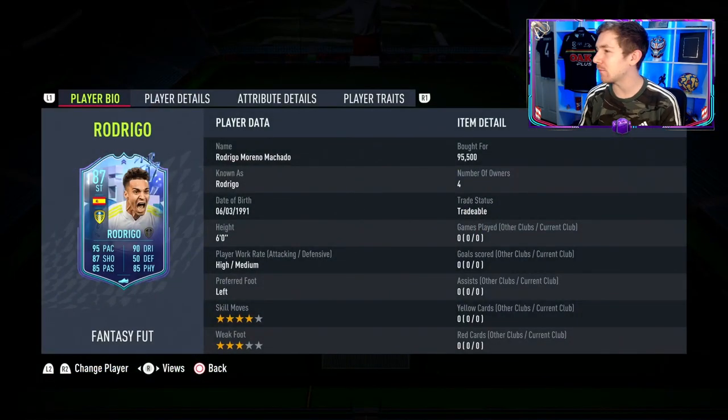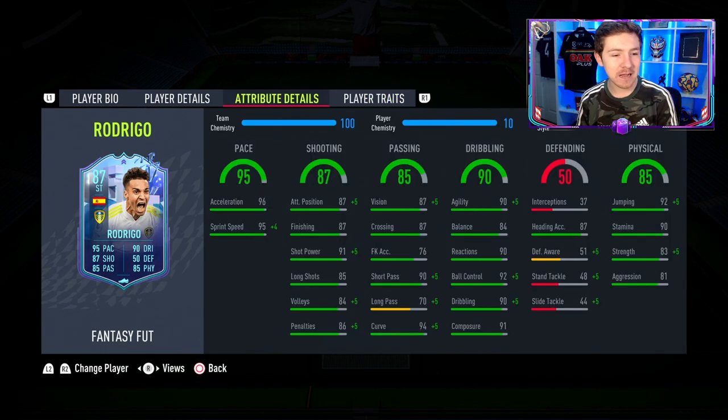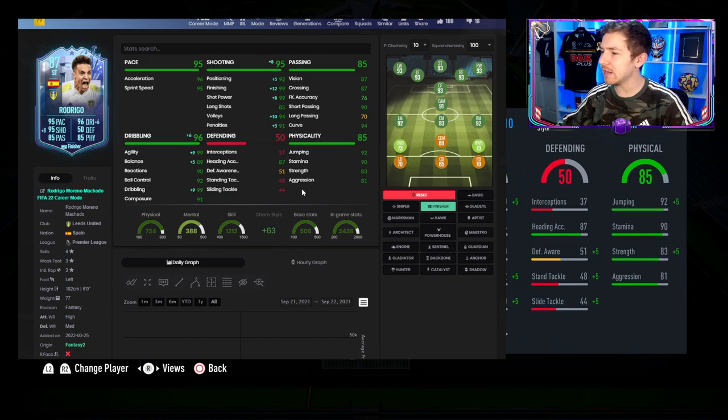Anyway, let's look at this card. Four-star skills, four-star weak foot — big shame about the weak foot — and a couple of traits, the best one being the finesse shot. In-game stats: plenty of pace, love to see that. In regards to shooting, nice shot power, pretty good composure of 91. Very nice short passing rating of 90, though long passing is lacking at just 70. Dribbling is pretty solid, highlighted by 90 in-game dribbling agility and 92 ball control. He also has some really nice physicals.